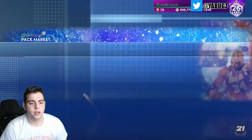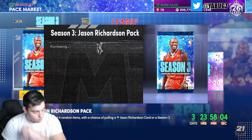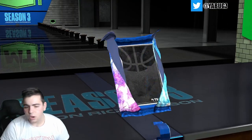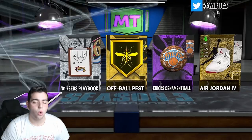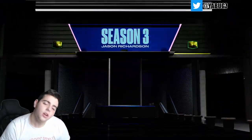The packs are up now, so let's pop one pack and then get right into the market. Did we pull a pink diamond or Starks? Oh my god, that is such a troll — but there we go, we get an amethyst card.